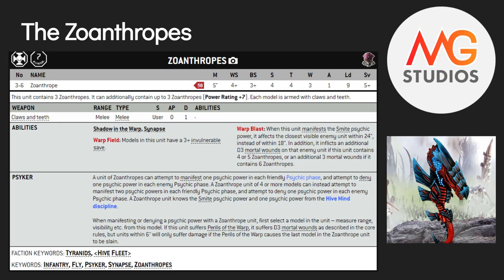Next we have the Zoanthropes — a very similar stat line, basically identical except they only have three wounds instead of five. They're a psychic unit with the 3+ warp field. Their key thing is Warp Blast: when they cast Smite they have 24-inch range instead of 18. A unit of three does d3 mortal wounds; four to five does 2d3 mortal wounds; and six of them does d3+3 mortal wounds. If you super-smite it's d6+3 — great against Knights, Blade Guard Veterans, and things with high invulnerable saves.